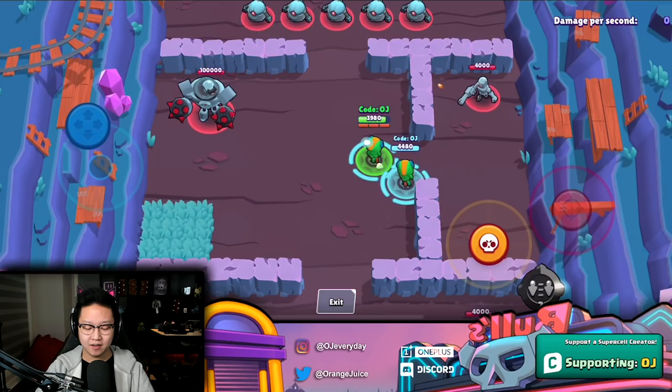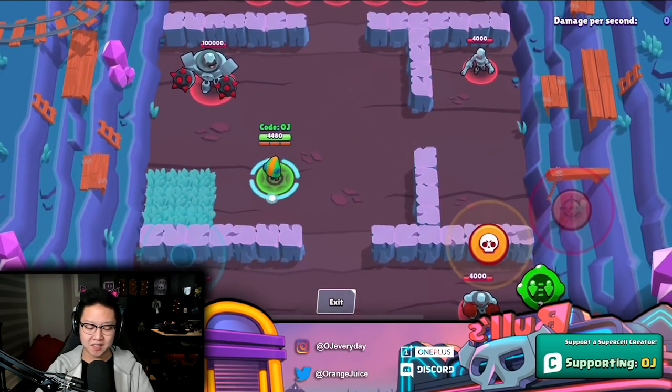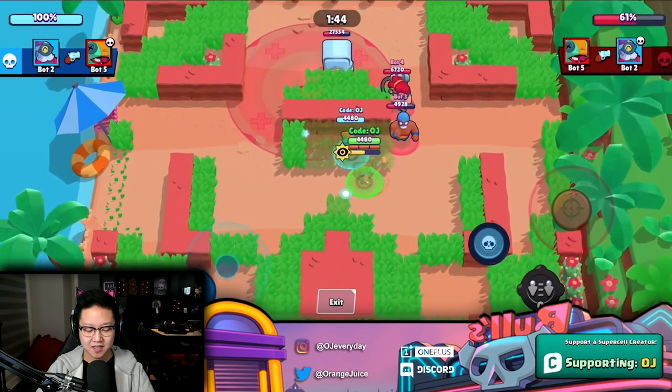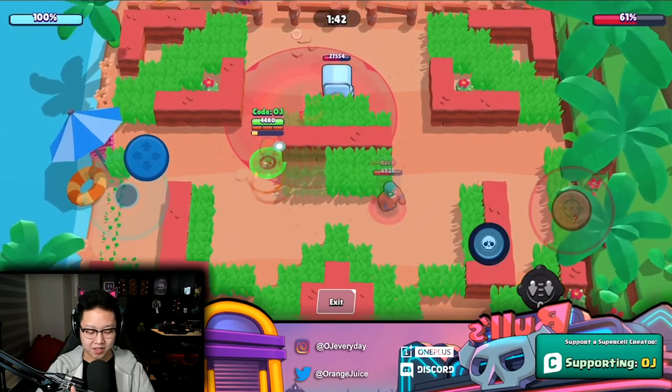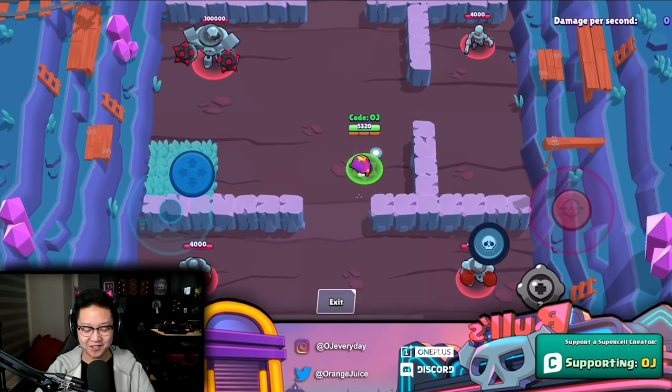Leon clones himself — this gadget is really cool. The clone doesn't attack and dies immediately. Picture this: you make them think you broke your invisibility, walk into the grass, they come out — but surprise, you were on the other side the whole time.